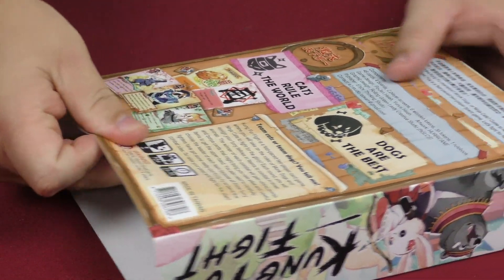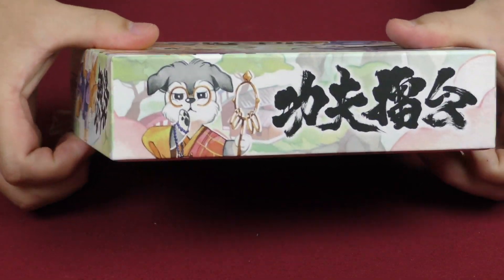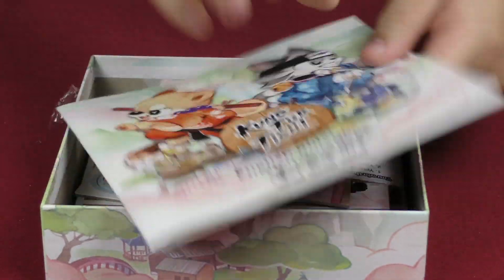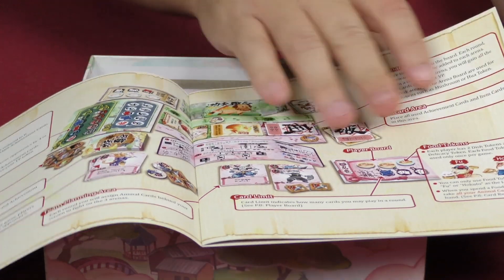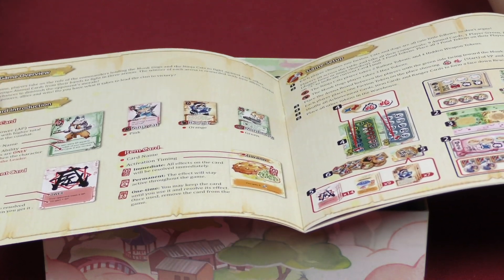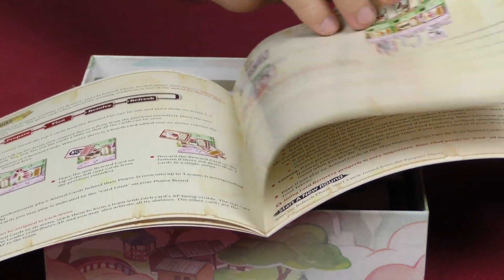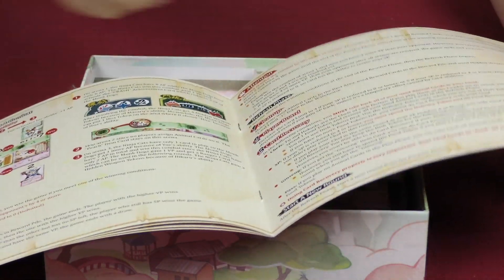It's a two-player game for ages 10 and up, takes about 20 to 30 minutes to play. Taking the slip case off, we'll open everything up. Here is the English rulebook. We've got components, the different boards, an idea of what setup is supposed to look like. There's the game overview, introduction, actual setup, and it goes through the phases: prepare, plan, resolve, refresh.